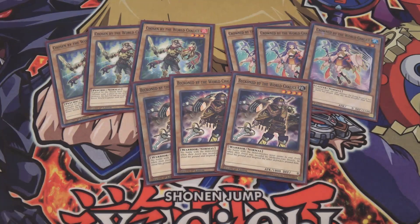Beckoned by the World Chalice is great because it's an Earth level 4 Warrior, so you have good searching power with that. He has pretty good attack at 1,800. Basically, you want three of each of these so you can turn them into their Link counterparts — they level up or evolve. That's how it works, which is why you need three of each.